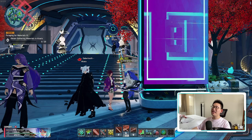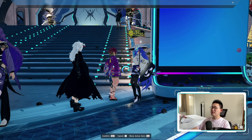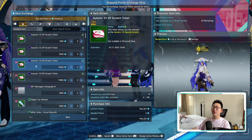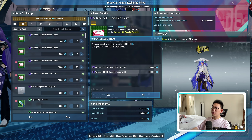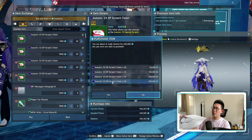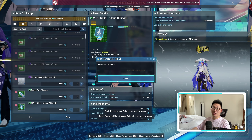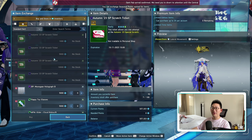The very first thing I want to go over is that the event shop has updated. When we go to the event shop and go to exchange seasonal points, you can see we have new items. You can actually get a total of 40 tickets now — 40 Autumn 2023 Special Scratch Tickets. So I'm just going to buy that.